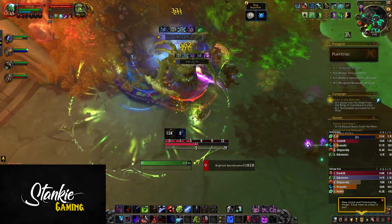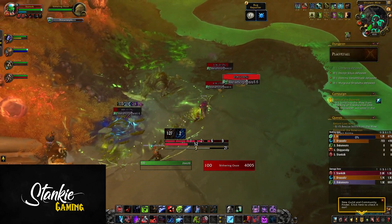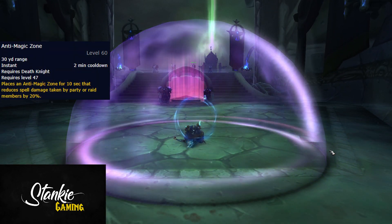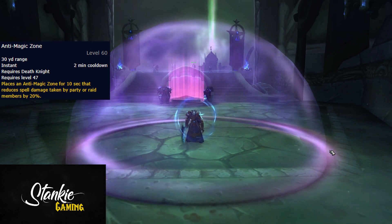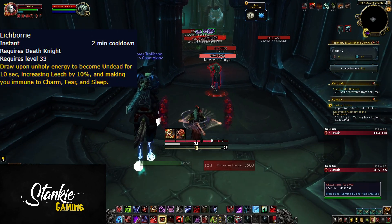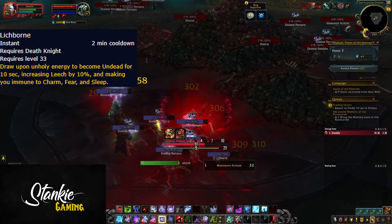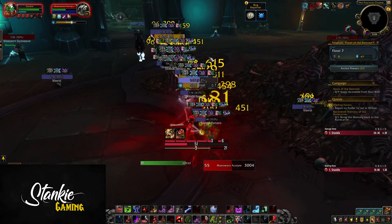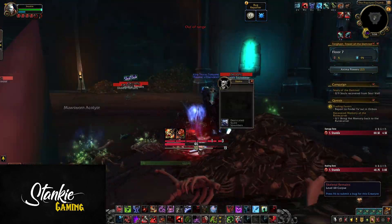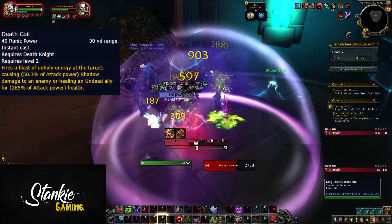On to the new slash old front: Anti-Magic Zone, Lichborne, Death Coil, Raise Dead, Sacrificial Pact, Chains of Ice — Rune Tap is now baseline, and Blood Tap is back. Anti-Magic Zone is on a 2-minute cooldown, lasts 10 seconds, and reduces spell damage taken by party and raid members within it by 20%. Great to have a raid cooldown again, and such an iconic spell. Lichborne is also on a 2-minute cooldown, lasting 10 seconds — increases leech by 10% and grants immunity to charm, fear, and sleep.